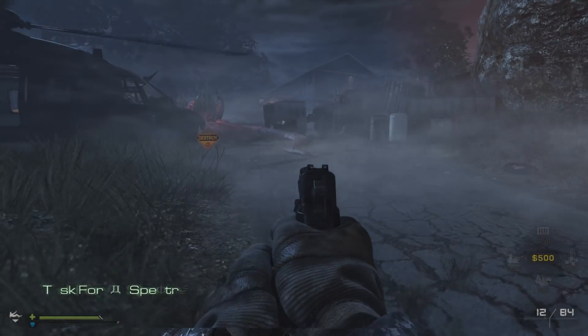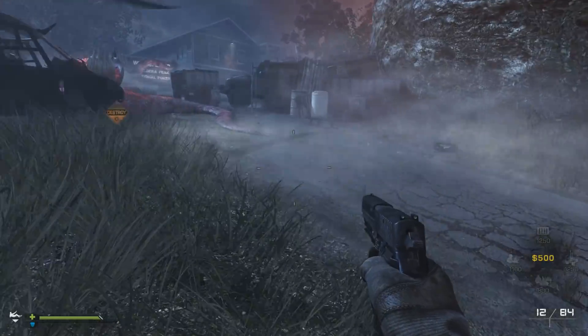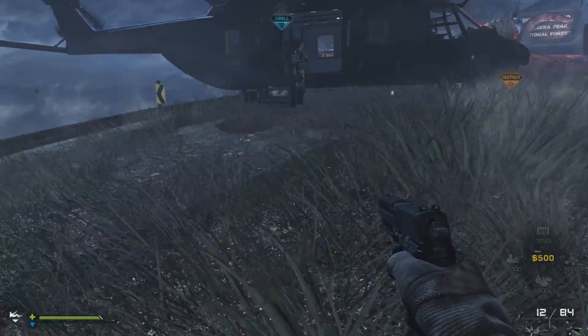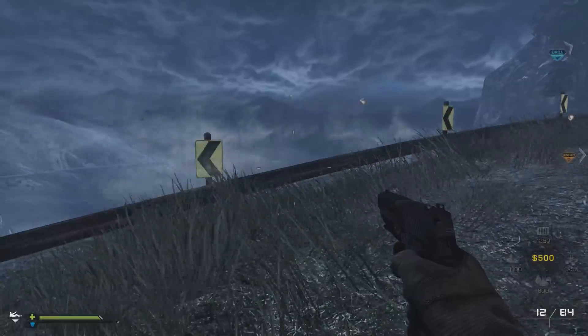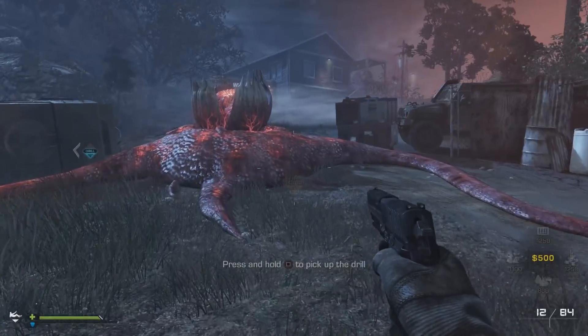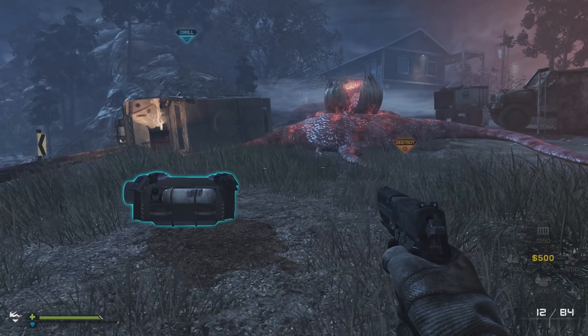It's loading absolutely fine - Point of Contact is loading. Technically extinction mode does come on the disc but you normally have to complete the campaign to unlock it, whereas with the latest update installed it's right there in the main menu. As you can see it's running perfectly fine from our donor disc.